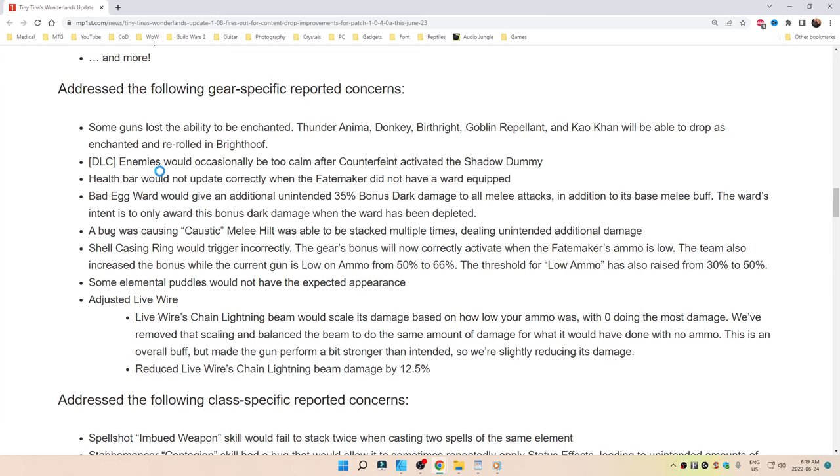DLC enemies would occasionally be too calm after counterfeit. Activated the Shadow Demi. Health Bar would not update correctly when the Fate Maker did not have a ward equipped. Bad Egg Ward would give an unintended additional 35% bonus Dark Damage to all melee attacks in addition to its base melee buff. The ward's intent is to only award this bonus Dark Damage when the ward has been depleted. A bug was causing Caustic Melee — the Hilt was able to be stacked multiple times, dealing unintended additional damage.